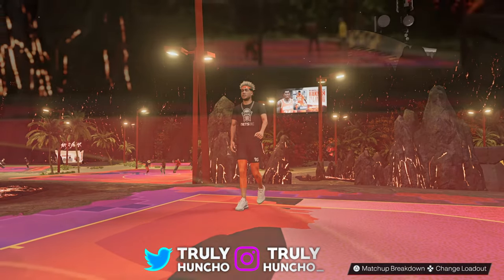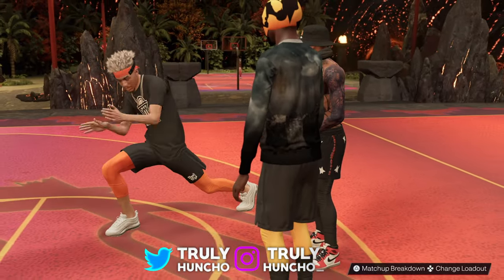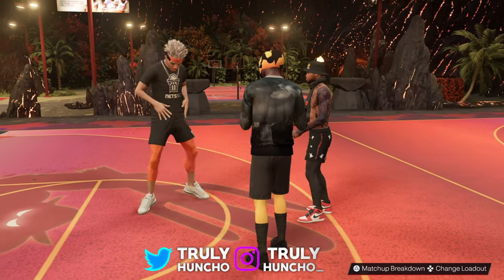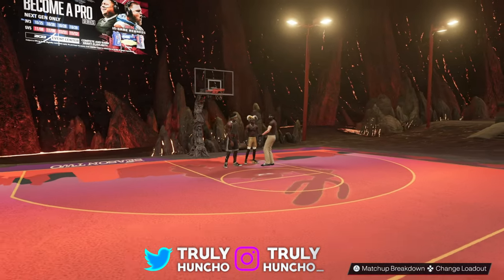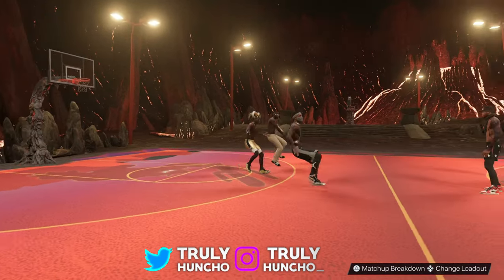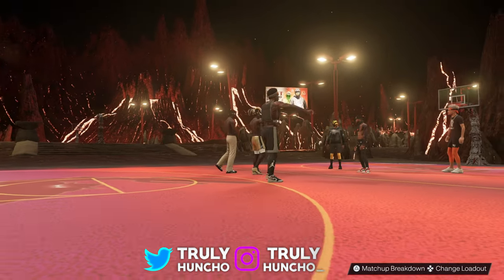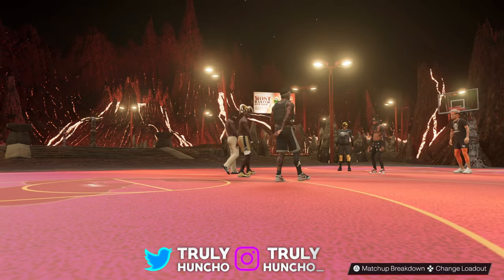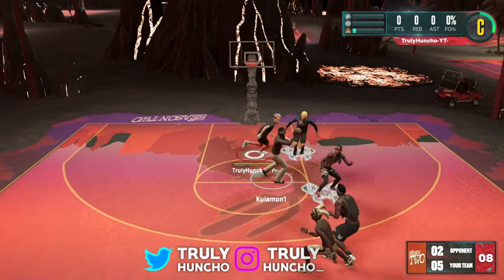We really went crazy on the Victor Wembanyama build — 50% from three, 8 points, but I'm not done yet. Next game, Huncho Nation: we traveled all the way to the Beast of the East Park to go crazy on the Victor Wembanyama build. If you're enjoying the video so far, make sure to leave a like and subscribe to the channel with the post notification bell turned on. This Victor Wembanyama build is unstoppable in NBA 2K23. Let's get it!